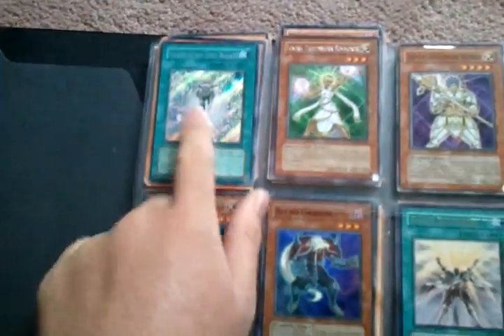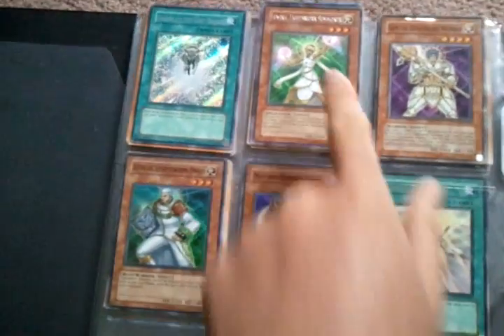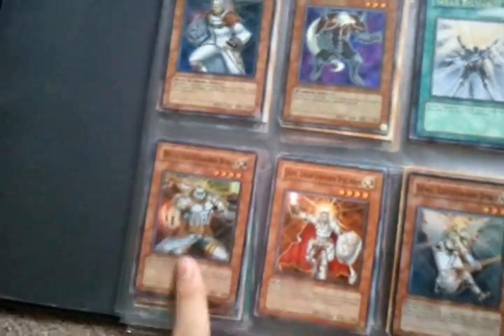There's two JDs - they're gold. Secret Charge. There's two Luminas, three Solars - one of them is gold. Three Wolf.